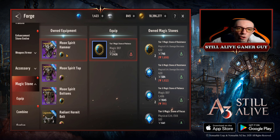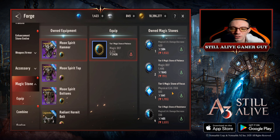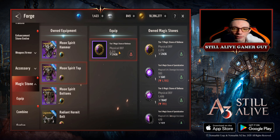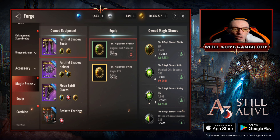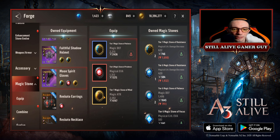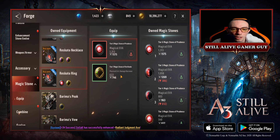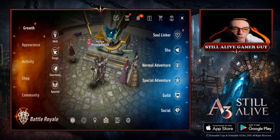Now for magic stones, I mainly went for ones with physical defense or increased attack. I have physical defense at tier 7, physical crit evade at tier 7, magic crit success, and magic attack all at tier 7 to help do more damage. I also have physical crit damage decrease, magical evade, magic defense, and magic crit damage increase stones. Most of my stones are tier 7s — pretty much all of them except maybe one or two.